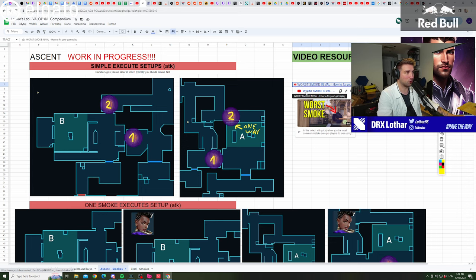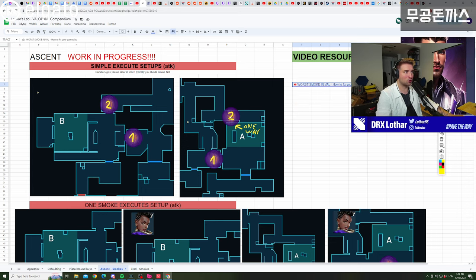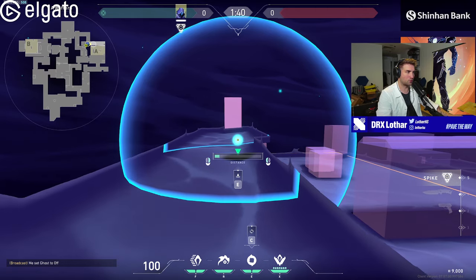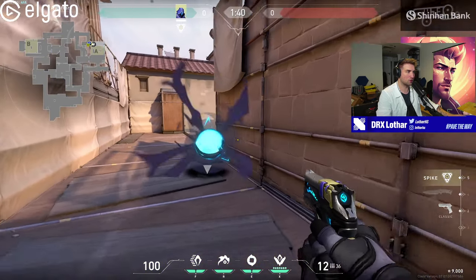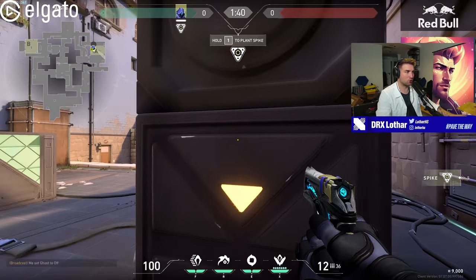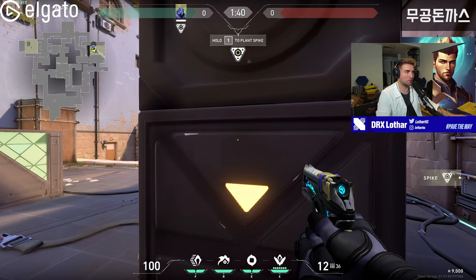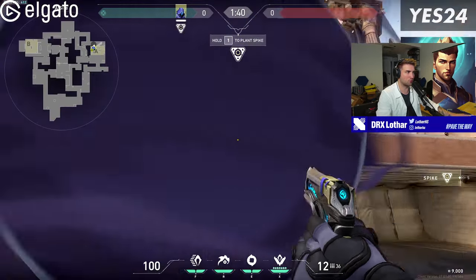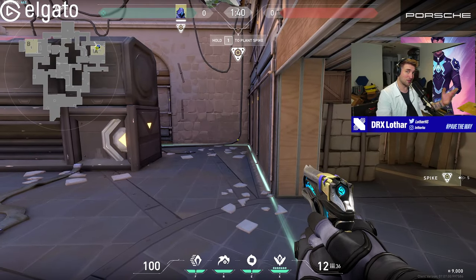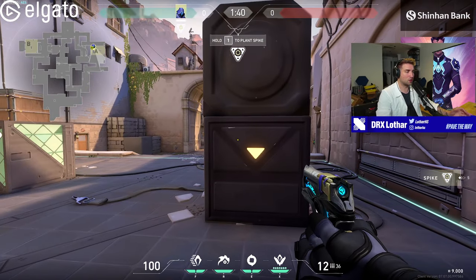There's a video called 'Worst Smoke in Valorant' linked here that explains exactly why this is bad and how to avoid it. If you do a proper smoke on heaven — one that doesn't leak over the wall — it also creates a one-way for someone in Jenny. Astra is the easiest to create that one-way because her smoke is biggest, but even Omen can do it. The player in Jenny might stand in the one-way and you can see their legs for an easy kill.